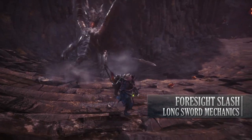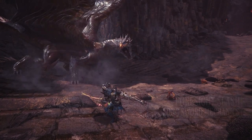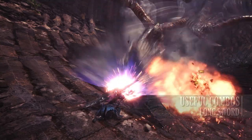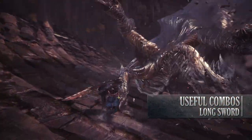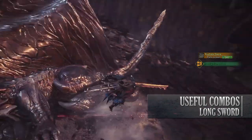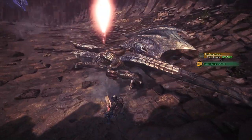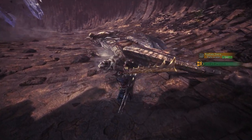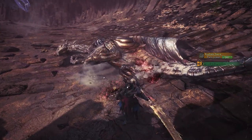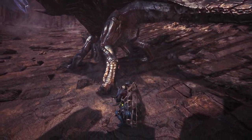Nonetheless, if you are successful, it means you can potentially upgrade your Spirit Gauge by one level. Let's move away from the mechanics to talk about the useful combos. As with most weapons in Monster Hunter World, all the moves can be pretty much intertwined with one another — they all flow together really well. With the Longsword in particular, there is a generous input window between moves, so you don't have to spam buttons really quickly.